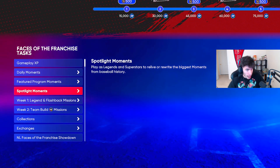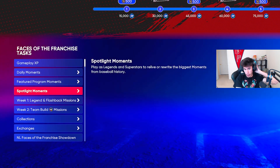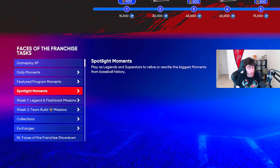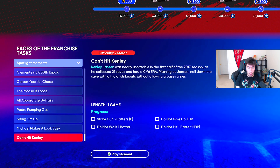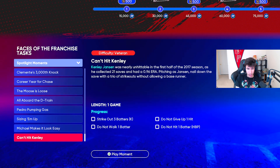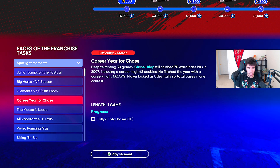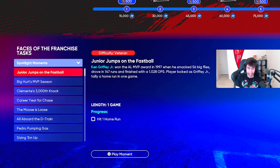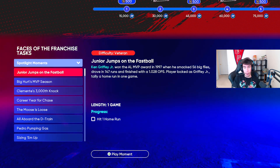Okay, so there are spotlight moments. And it says: play as legends and superstars to relive or rewrite the biggest moments from baseball history. These are going to be 1,000 XP apiece — 10 different moments altogether, all at veteran difficulty.